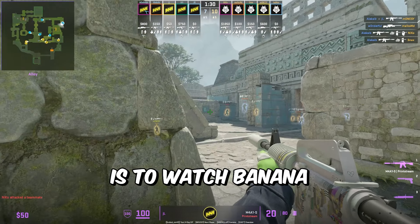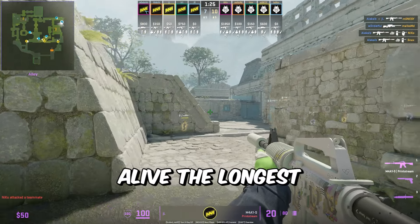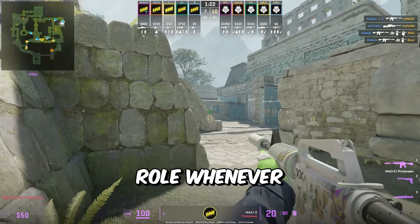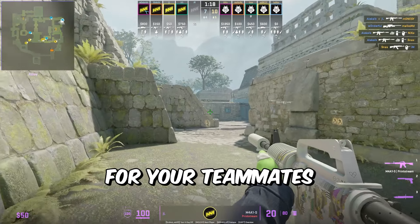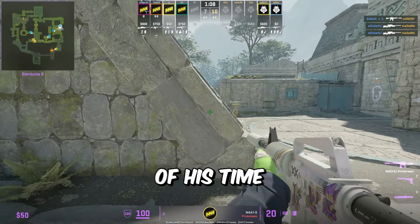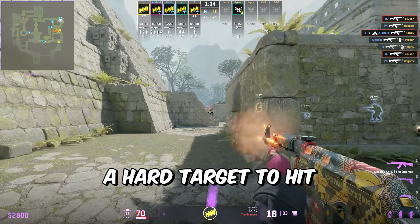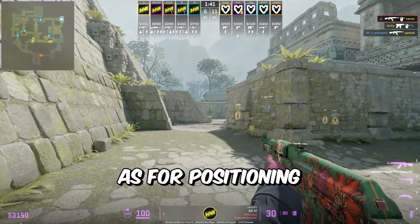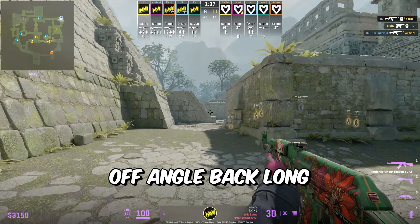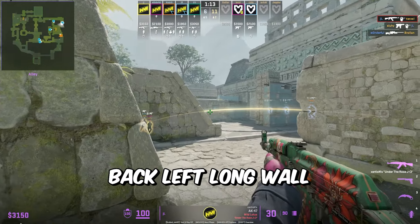Then jL will sometimes throw a flash banana and cross along from the back. The reason for this flash is to blind any AWPers holding on top of the box. Since jL spends time throwing nades and wallbanging, this gives AWPers time to boost and hold for the cross. By throwing a flash, jL can safely cross to back long where his main focus is to watch banana. This is the best position when holding B because it allows you to stay alive the longest, which is your role when anchoring site and waiting for teammates to rotate in.